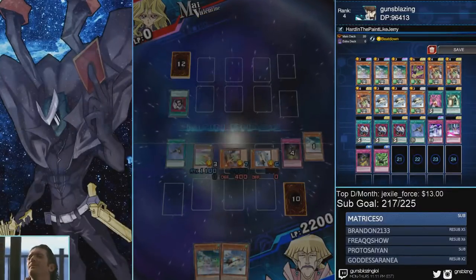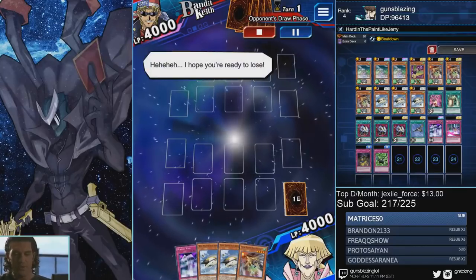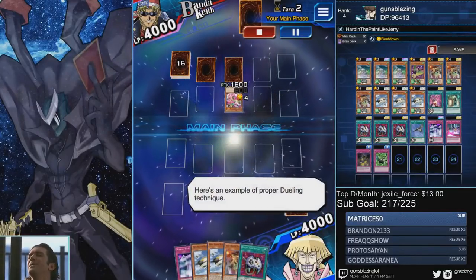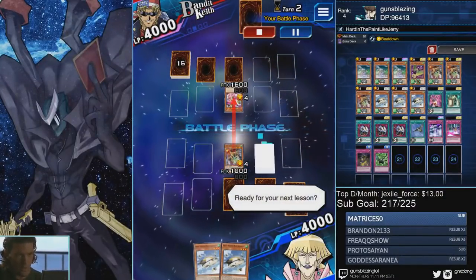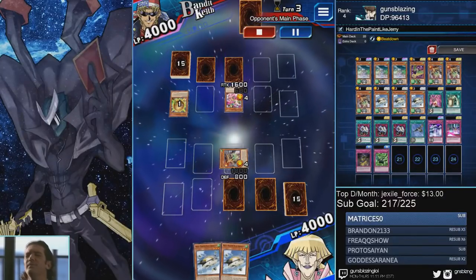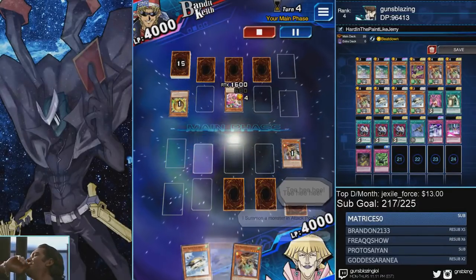This replay is versus Bandit Keith running Balance — some kind of control beatdown deck with a lot of back row hate. He leads off with Mirage Dragon and two sets. I have no way to deal with the back row besides Swift Birdman Joe and I don't have him, so I just start swinging. He pops Fear Feral, and from that you can get a feel for his face-down cards — he probably doesn't have Mirror Wall, might have Wall of Disruption, or just cards that flip your monsters into defense mode. Harlagio dies but I summon Penguin and generate a token by banishing Harlagio.